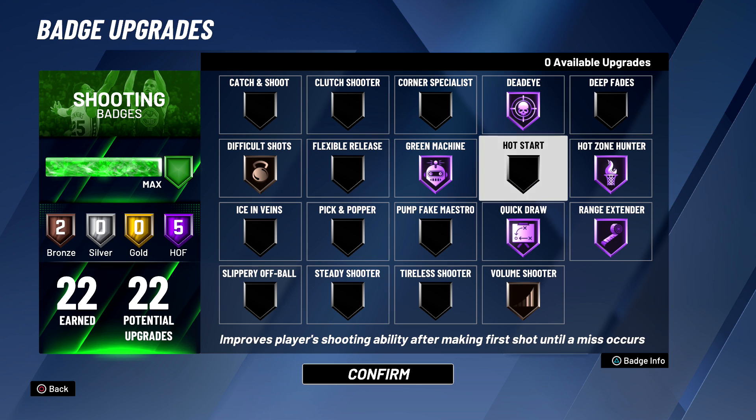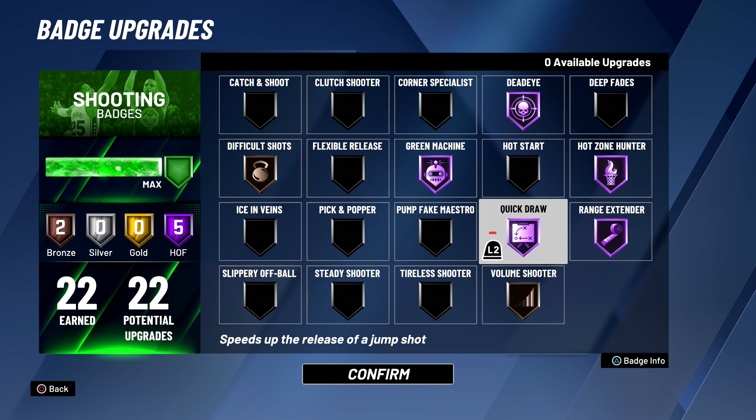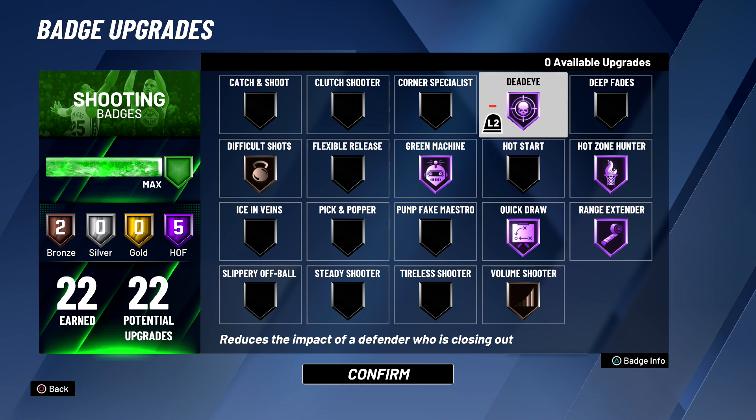The Dead Eye badge I have on Hall of Fame because it's kind of hard to get open in this game, especially if there's a good defender. Say you get a little bit of space and he's closing out on you — if you time your jump shot right, you can still hit a contested shot. Instead of it being like 52% contested, Dead Eye can bring it down to around 34%, and you can still hit contested greens if you time your shot correctly. Hall of Fame Dead Eye helps you out a lot.